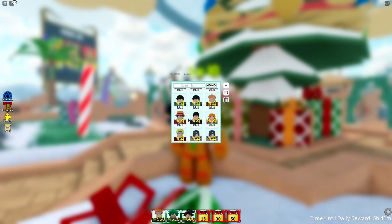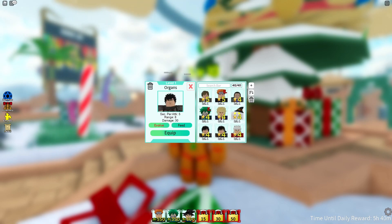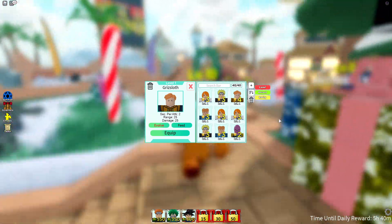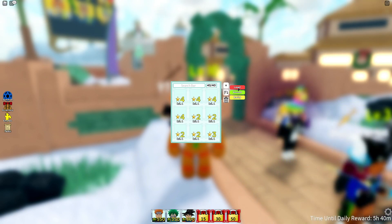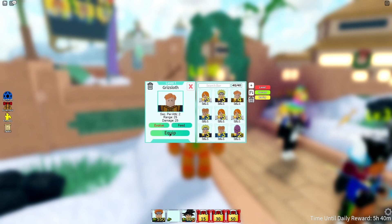Let's check if that 4-star we got is any good. Looking through the units — searching by recent — here it is. Seconds per attack: two. This one actually looks quite cool. Let's equip this one, unequip the old one, and go ahead and equip this new one. Let's see how good this tower is.